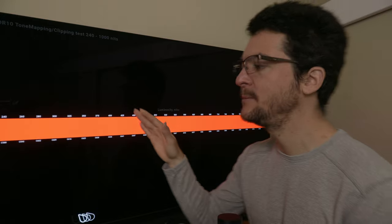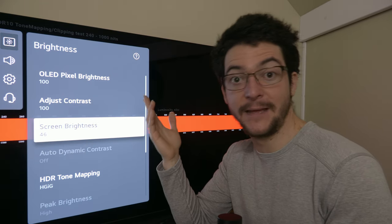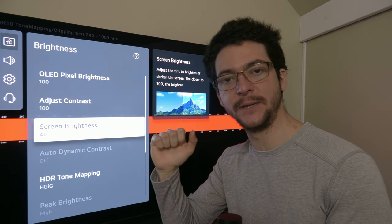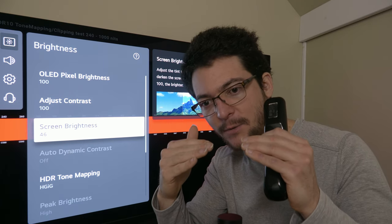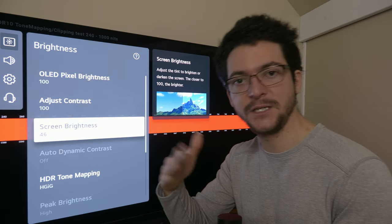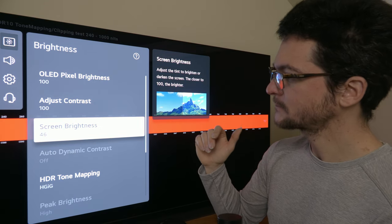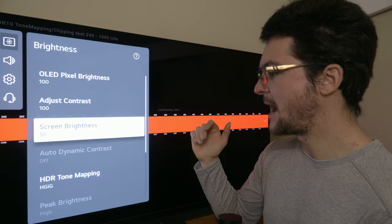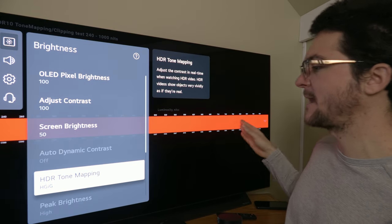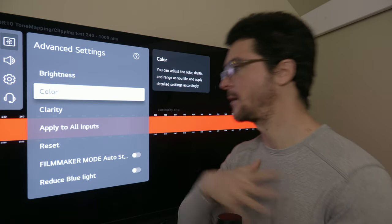This is just the limitation of WRGB OLEDs — we have to know that. For example, the C2 can show a little more separation on red because its color gamut is slightly higher, based on testing I've seen. So this may change depending on the TV you have, and it's something you can test with a test pattern like this. Since we cannot get red separation up to 800 nits with HGIG — it's simply not possible — we need to decide what the default best value is.